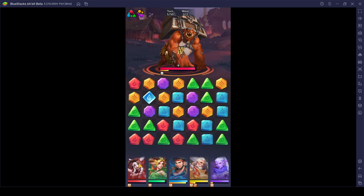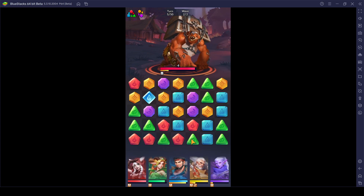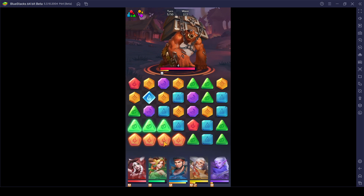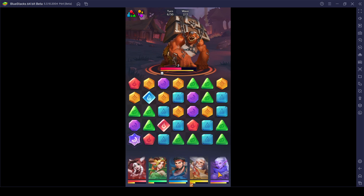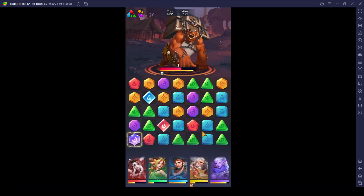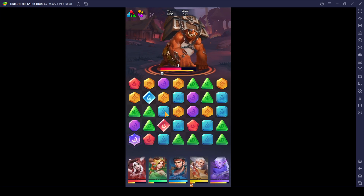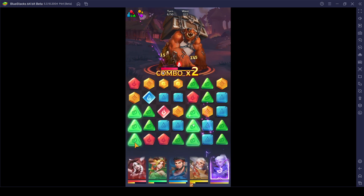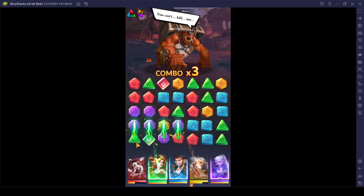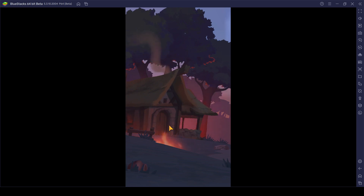And boom, look at that — that's pretty good damage. So red and green actually got some boost. I got this special orb that can actually take care of so many same color type of orbs out there. And the opponent is dead — that was pretty great.